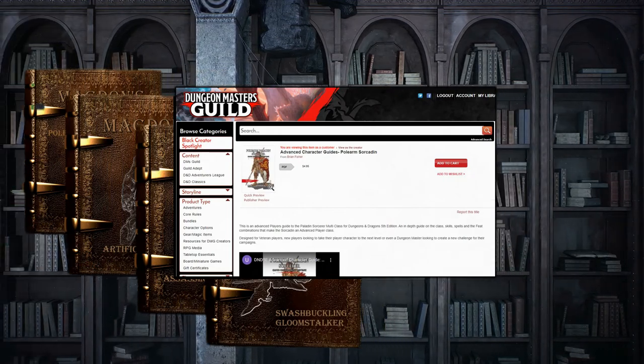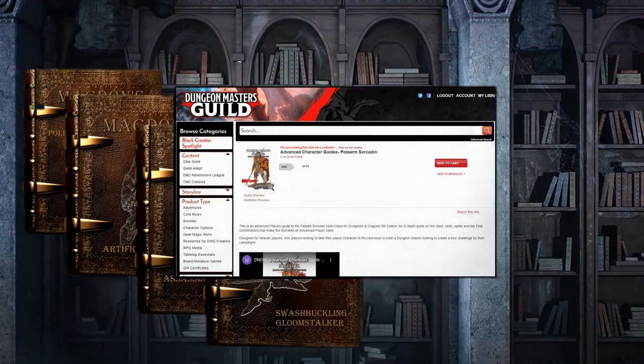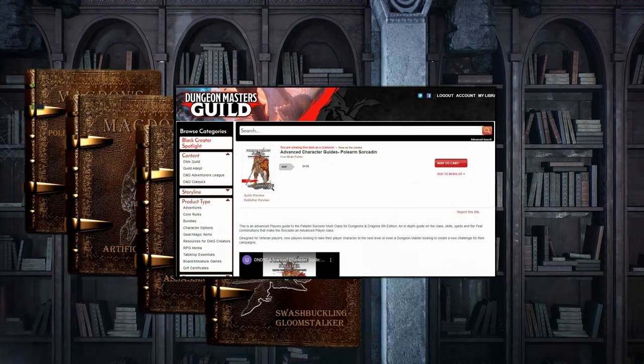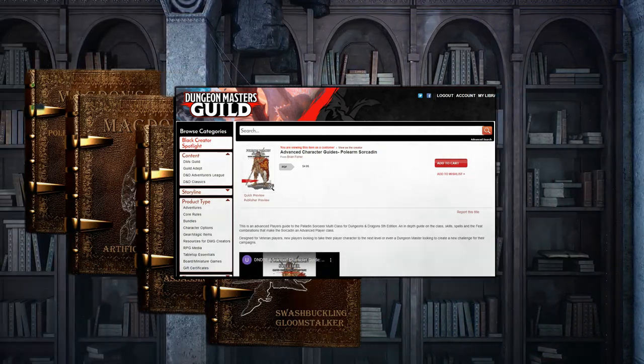If you'd like to support the channel, you can acquire a full PDF version of today's build to 20th level by visiting our shop at the Dungeon Masters Guild website. Link is in the description. And as always, be sure to like, share, subscribe, hit that notification bell, and let's get started.